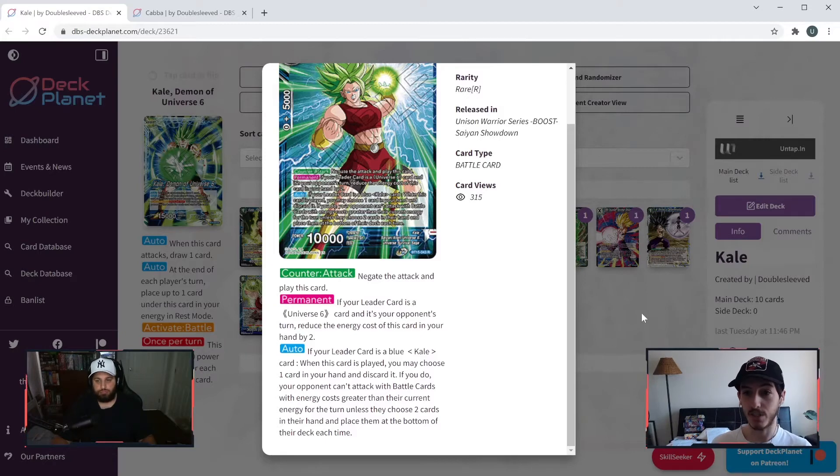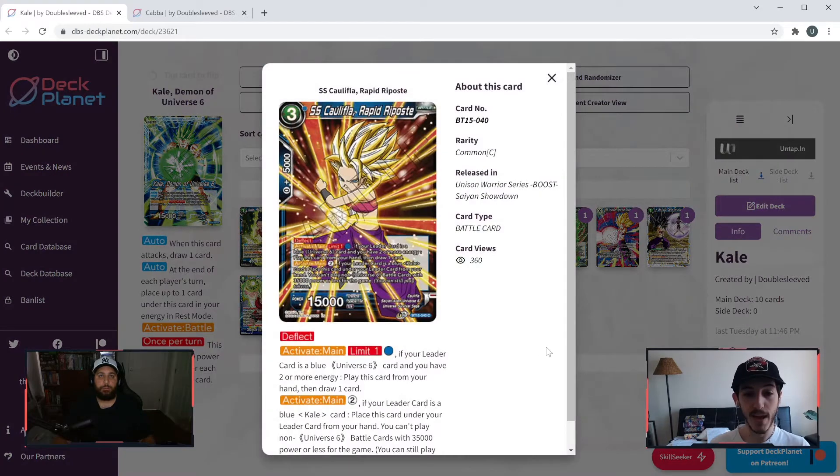We've seen a card almost identical to this in the past: SS2 Trunks Heroic Prospect. The only difference is that Trunks required a unison to be on the field, whereas Kale is live almost immediately. Another difference: Kale requires you to pitch a card, whereas Trunks just had to be played. And Kale is 10k compared to Trunks at 15k. We've seen Trunks get reprinted to oblivion, so I'm a bit surprised they gave this card a similar effect. I would say Trunks probably still takes the spot over this card.